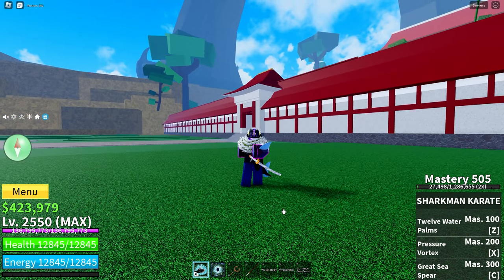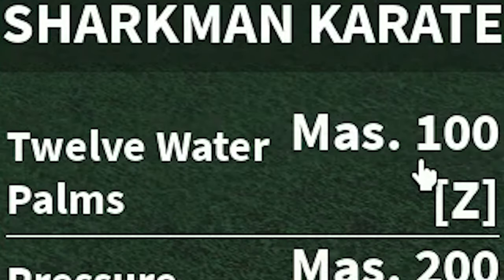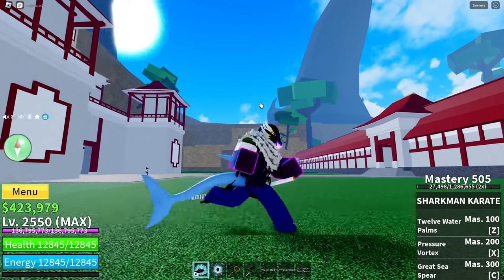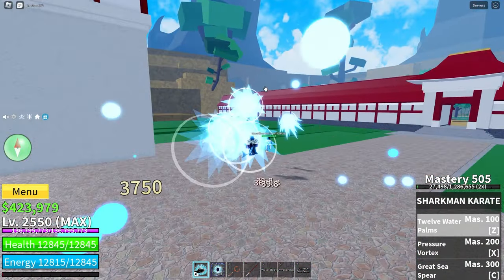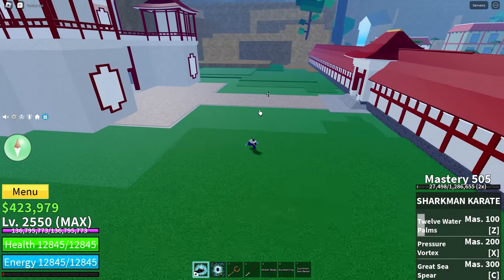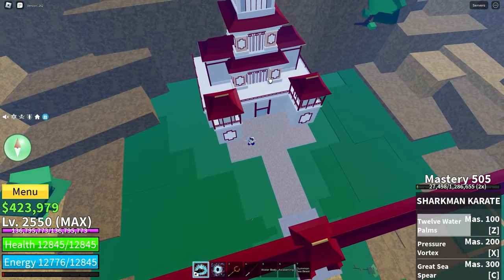First, we have the Z move, which is 12 Water Palms. You get this move at 100 mastery. 12 Water Palms launches you forward towards your cursor while striking the air, pushing opponents along. This move is good for mobility, but it doesn't break observation. As you can see, it brings the opponent along with you almost all the way, and I also went quite far. If I do it again but upwards, I went really far upwards.